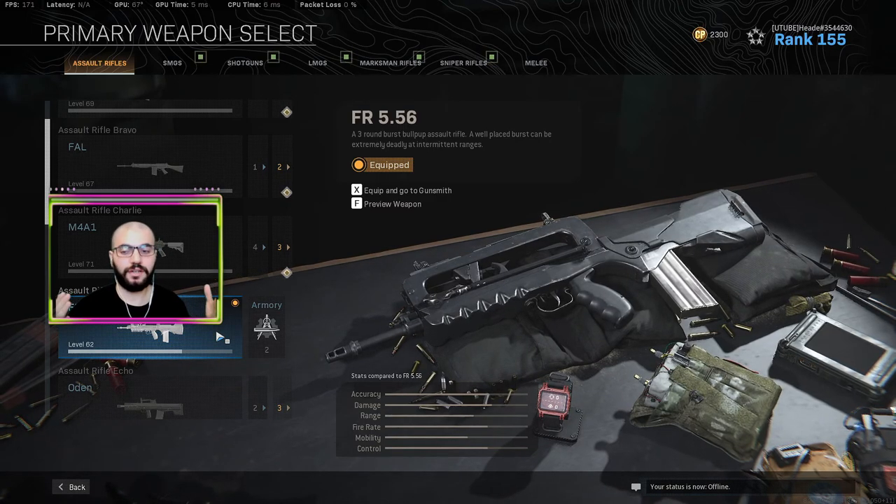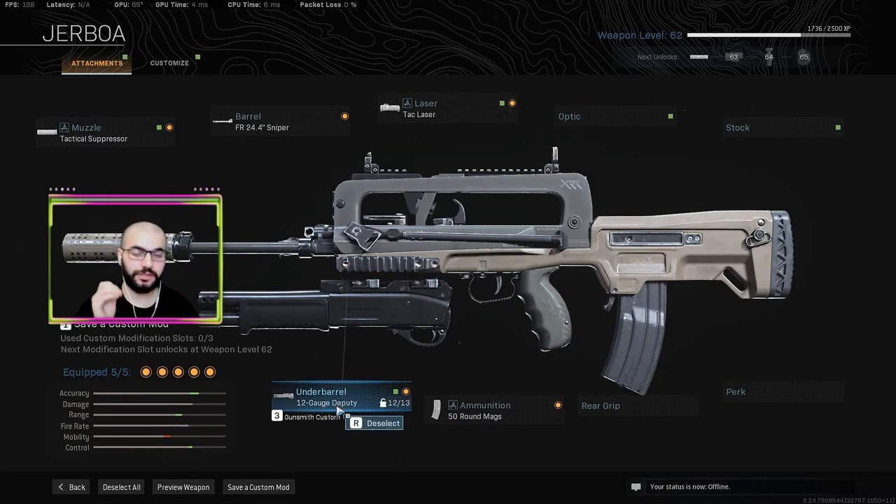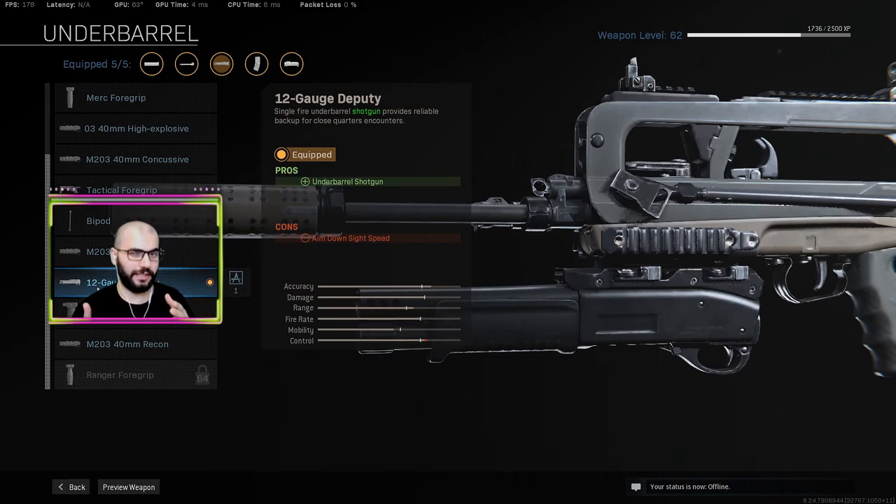The gun we are using is the FR 5.56. The attachment you want to use for this FR is the 12-gauge DPUT. This is basically an underbarrel shotgun and it's literally one shot from about 15 to 20 meters.